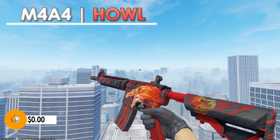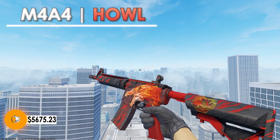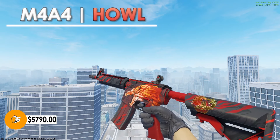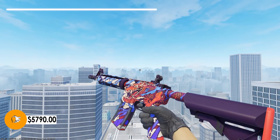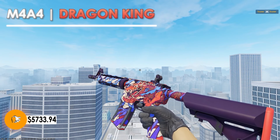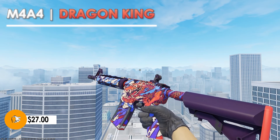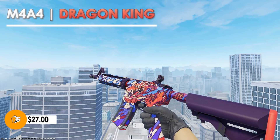Next we have the M4A4 Howl. In factory new condition, this comes in at $5,790. I personally think it looks extremely clean — I like the colors and the simple design. I wish I never sold my factory new one in 2016. You can pick up the M4A4 Dragon King in factory new condition at $27 as a no-sticker alternative straight from the game. It looks very nice and has a dragon right in the center of the weapon, just like the Howl. Although the colors don't match, I would personally be picking this one up.